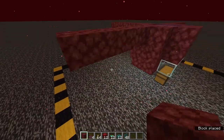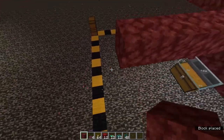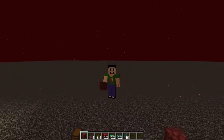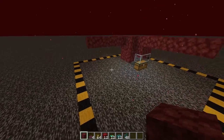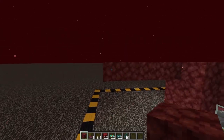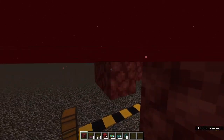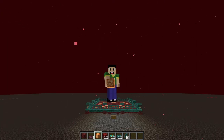Do this on all 4 sides, then make a square platform by connecting all the extensions and filling in with netherrack. This is why you need quite a lot of netherrack. Once the platform is finished, the next step is to light it completely and thoroughly — you must not let the light level drop below 11.